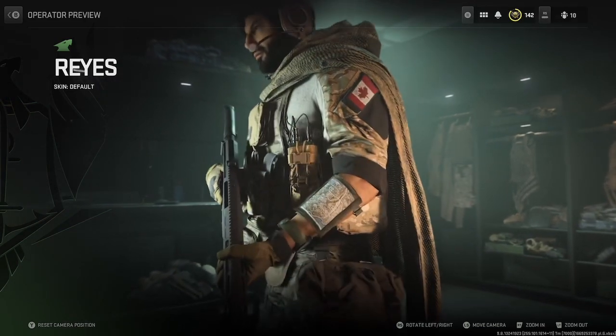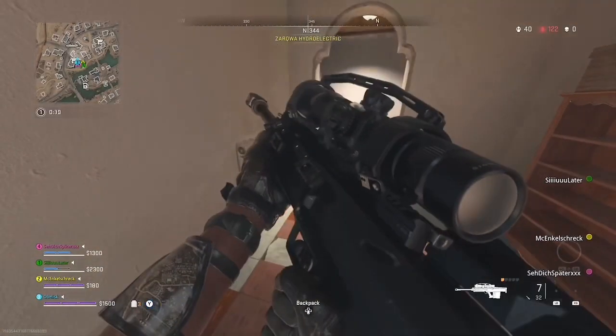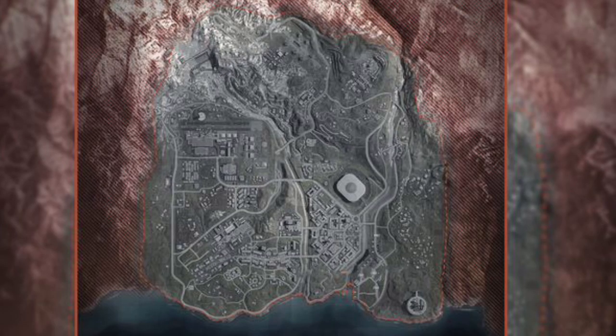Let's take a closer look at this map in-game by weapon inspecting. Now if we zoom in and flip the map it may look familiar. Do you see it yet? The map on Reyes' default skin is actually part of the original Verdansk map from Modern Warfare 2019 and Warzone.